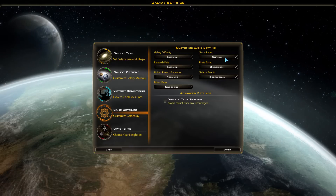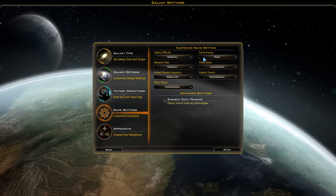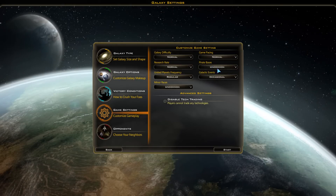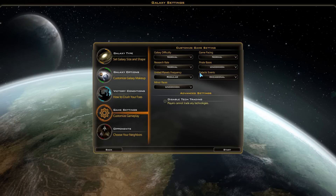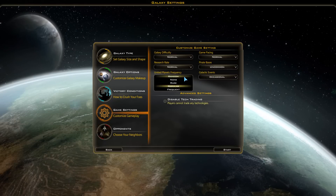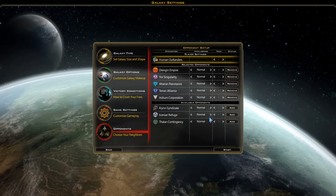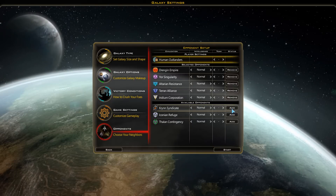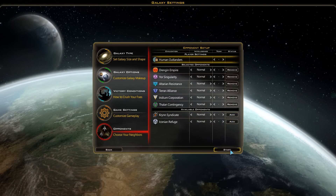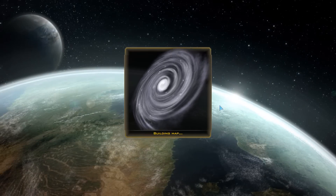We'll have a normal pace and normal difficulty. I'll keep game pacing on normal for now, include some pirates but not too many, a few minor races, and we'll include seven races total. Then let's begin.